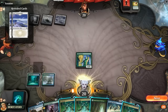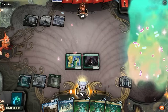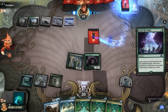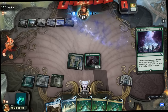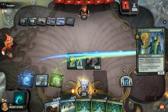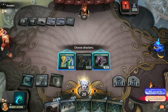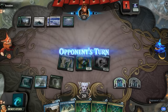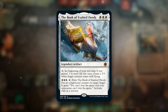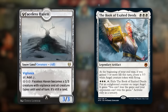We draw another Neoform — that's kinda awkward. Play a land, play Tireless Tracker, create a treasure token, swing for one. There it is — the Book of Exalted Deeds. That's bad news. Here's what they're going to do next turn: turn Faceless Haven into a creature with all creature types including Angel, then activate the Book of Exalted Deeds to put an Enlightened Counter on target Angel — it gains 'you can't lose the game and your opponents can't win the game.' So they'll have a land that prevents them from losing the game.